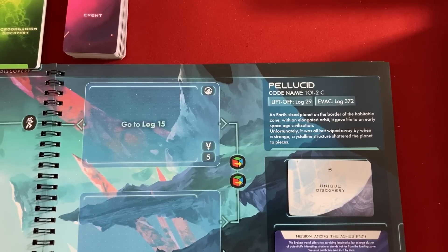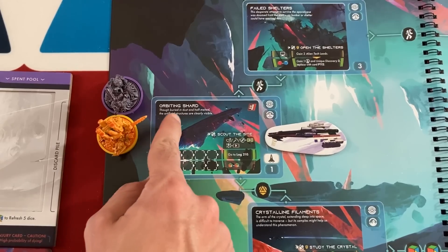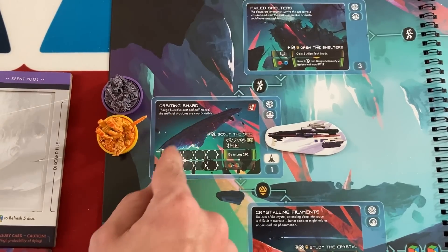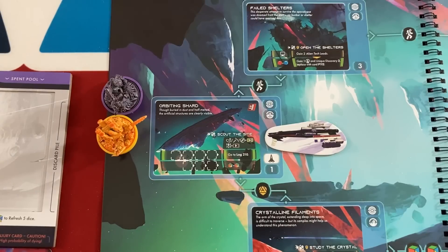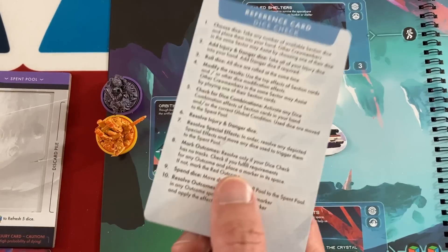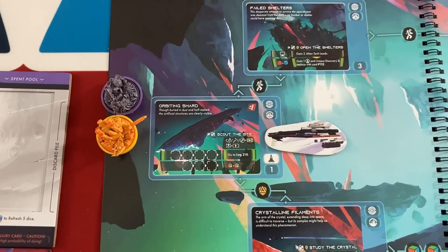An Earth-sized planet on the border of the habitable zone with an elongated orbit gave life to an early spacefaring civilization. Unfortunately, it was all but wiped away when a strange crystalline structure shattered the planet to pieces. The place I'm at now says: though buried in dust and half-melted, the artificial structures are clearly visible. We're going to try to scout the site — let me show you how a skill test works. This is the most complicated thing in the game, and it's really not that bad.